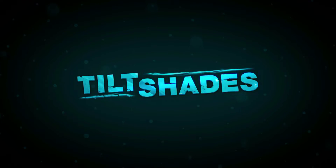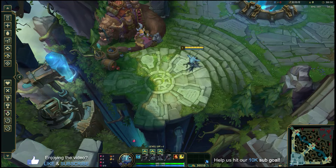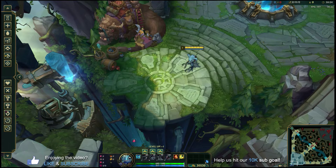Welcome back to another beginner champion guide. We're covering Fizz, the Playful Trickster — a really fun, ability-powered assassin mid laner. If you like one-shotting people and playing super tricky while pissing off the enemy champions, this is a really good champion for you.